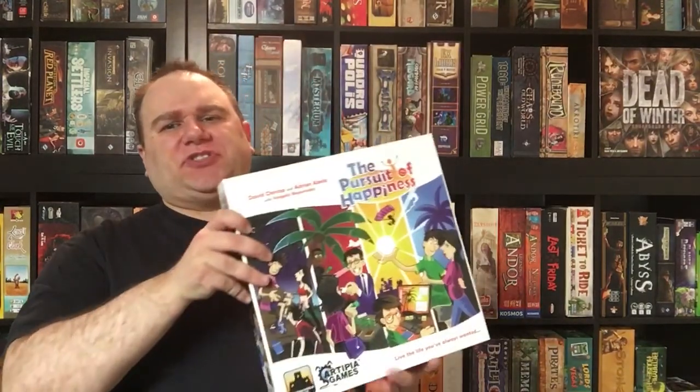My number nine is also a worker placement game. As I said in previous videos, I'm a big fan of worker placement games, so you're going to see a lot of these on this list. And this one is Pursuit of Happiness. It's been described as like the game of life, if the game of life was good — instead of rolling dice and moving your pieces, this uses the worker placement mechanic, but the workers are like hourglasses and they represent your time, which I think is an interesting concept.